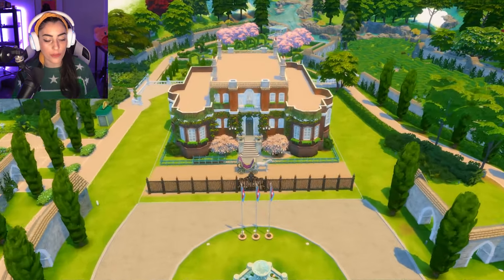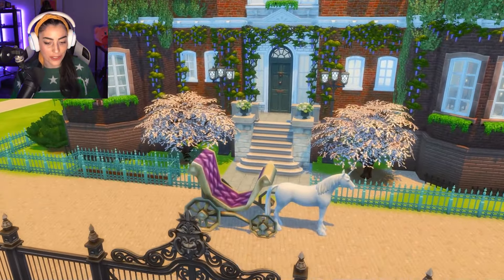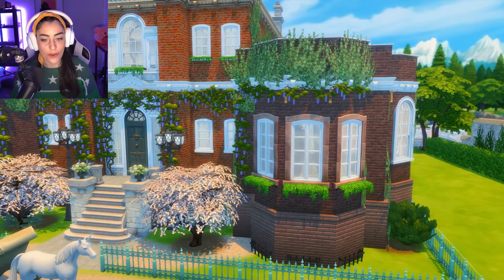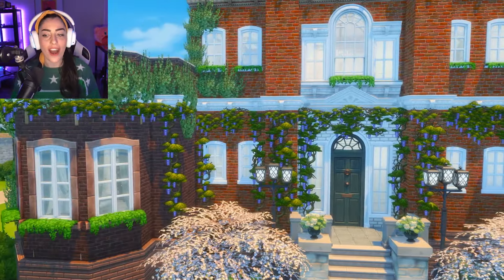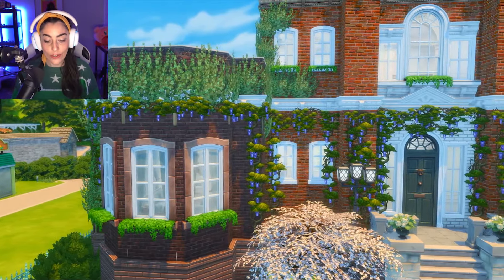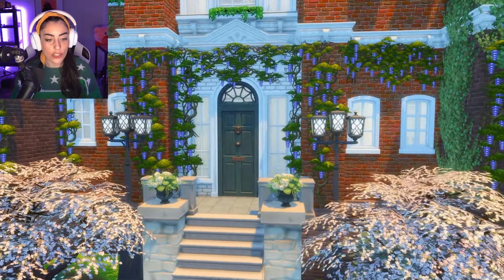So this is the outside — all of the detail. I did size up a toy carriage here to do this little horse and carriage situation as you can see. I've also used these purple little grapevine things from the Country Living pack, which is a good pack I must say. I have used a lot of custom content because I'm addicted. So let's just go have a little look through, shall we?